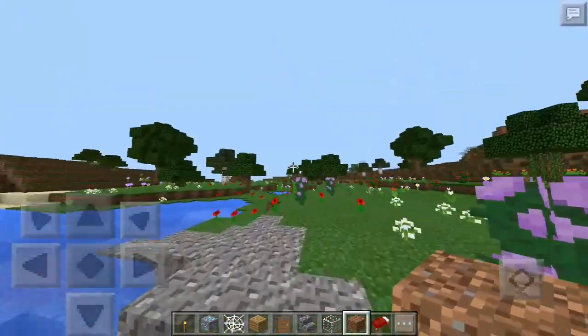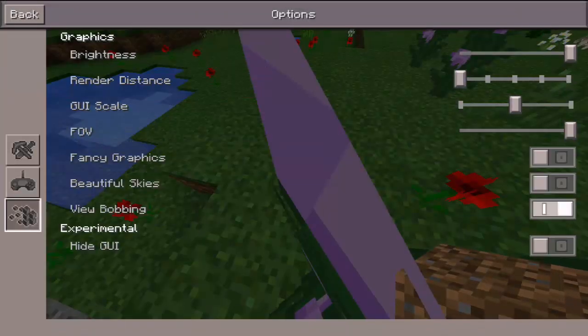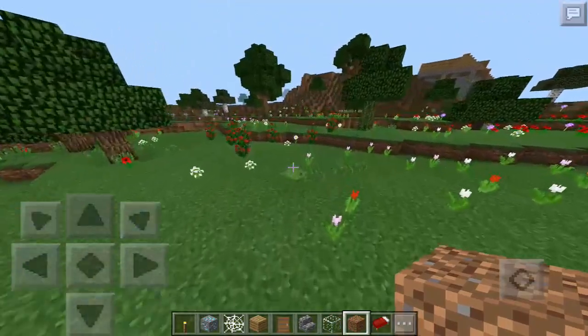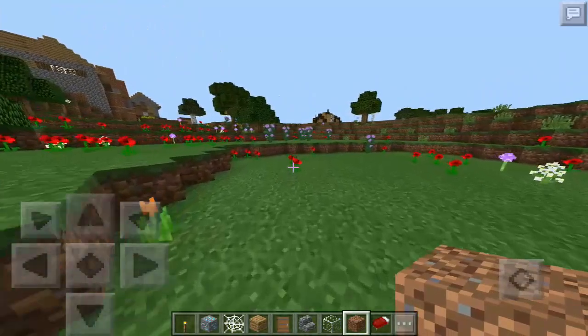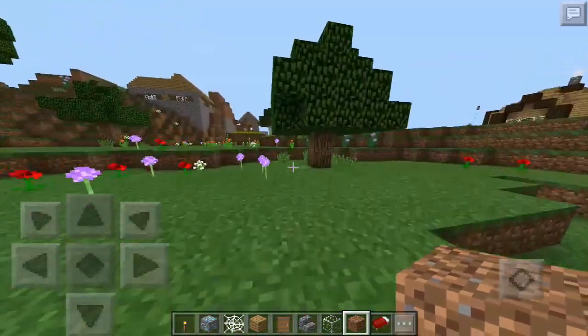Another thing is view bobbing — you can turn this off if you want. Basically you won't bob up and down when you run or walk. These are all things that can help you reduce lag or stop lag and make your game run a little bit faster.